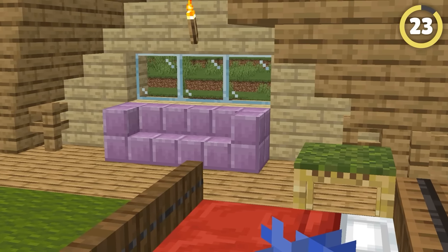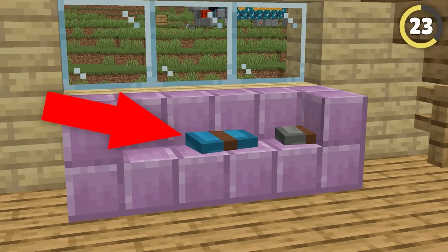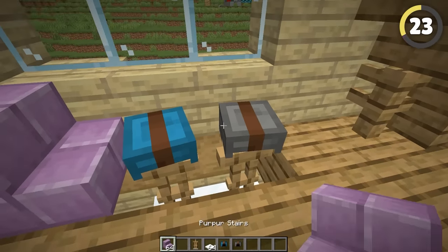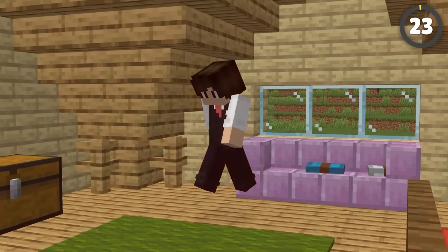Unfortunately, there is no good couch within Minecraft unless you use mods. However, you can actually create the illusion of there being pillows on your couch. If you break the blocks out from underneath the couch and put armor stands with dyed leather helmets, you can create these really cool pillows for your couch and really bring the house to life. They are not very comfy, though.